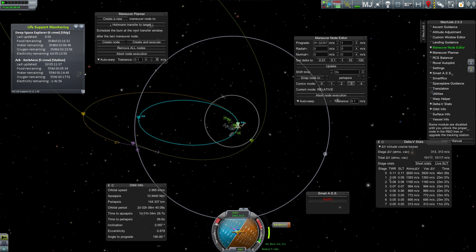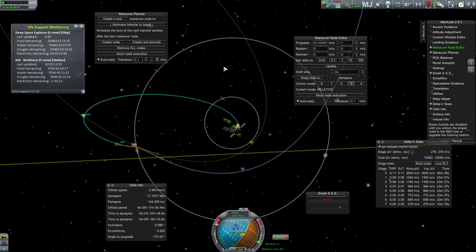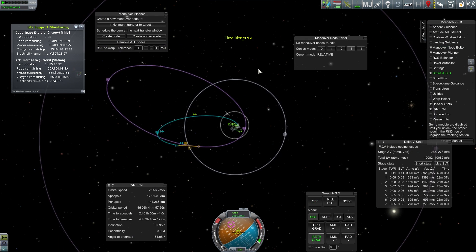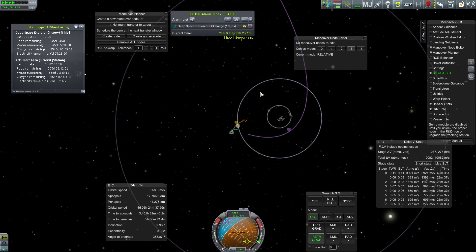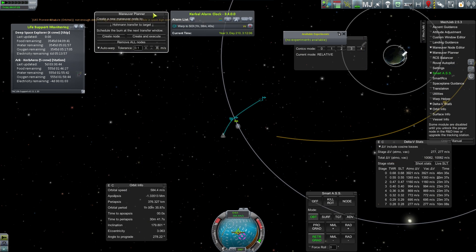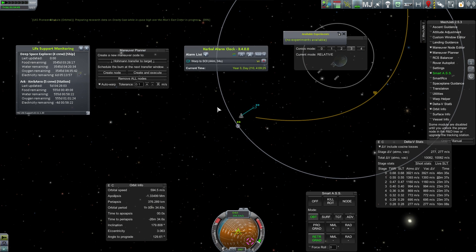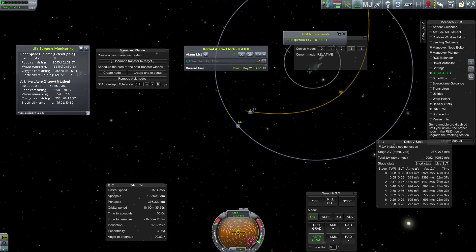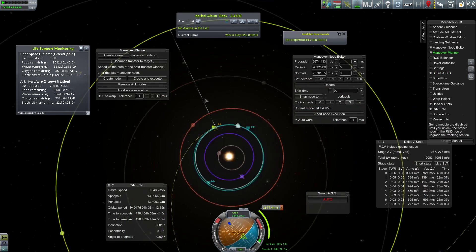Finally I was able to find a gravity assist from the moon once my apo got high enough to potentially encounter it, which saved time and a little fuel. I was mostly concerned about saving time because you can't fast forward the burns — they have to be done in real time. I could do physics acceleration, but this ship would just shake itself apart, so I had to do all these burns in real time.